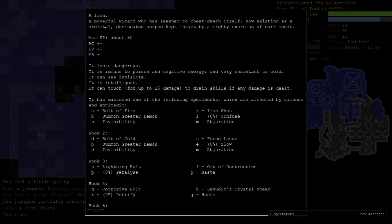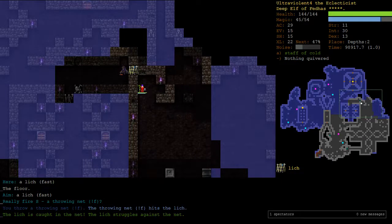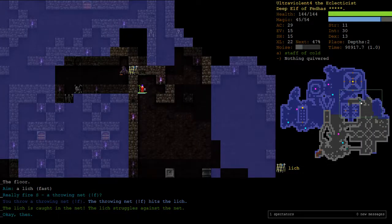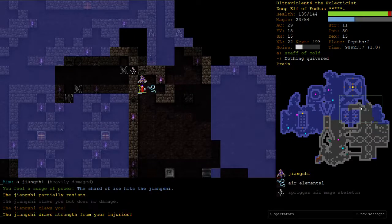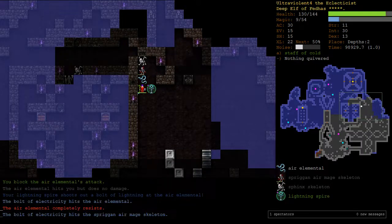I didn't see him cast haste but if he's got haste he's got Crystal Spear or Orb of Destruction. We've only got one throwing net. I can net him though if he nails me. I've got a Scroll of Blinking. I would ideally like to use Orb of Destruction but it's too dangerous, so I think I'll just hit him with the Icicles. Otherwise he'll just resist Bolt of Cold. I probably should have thrown down a Lightning Spire as well, but just because it's a Lich doesn't mean you should forget about Spire.